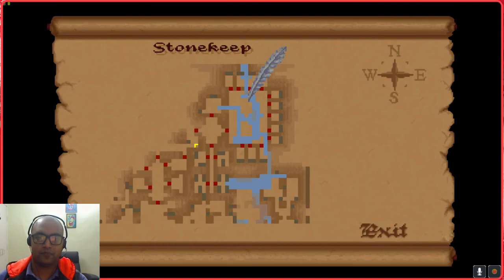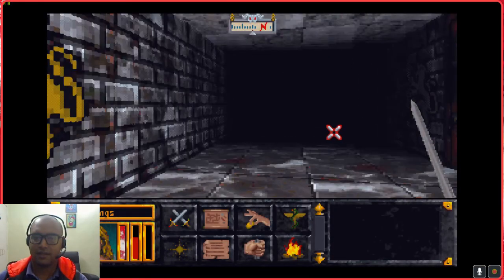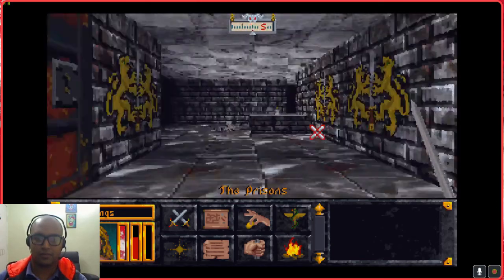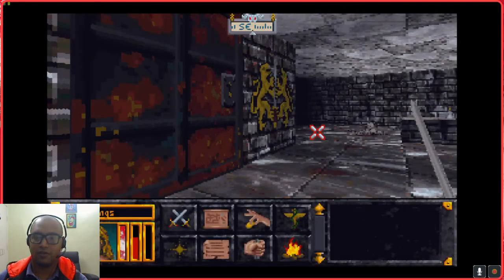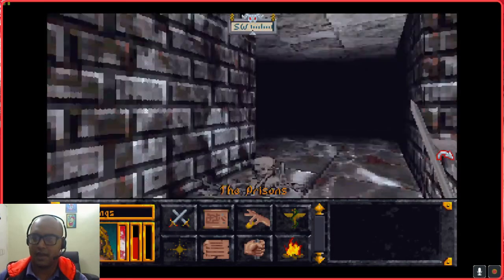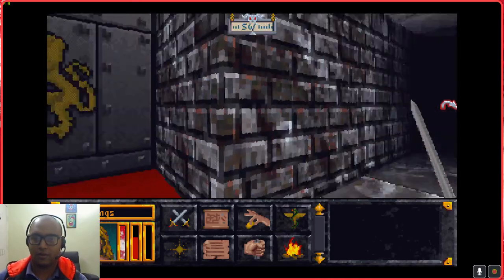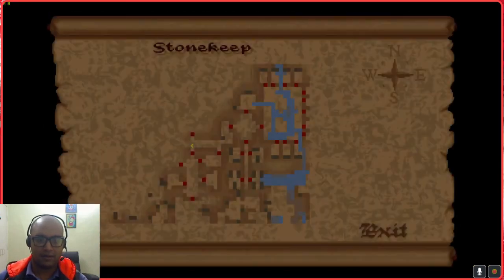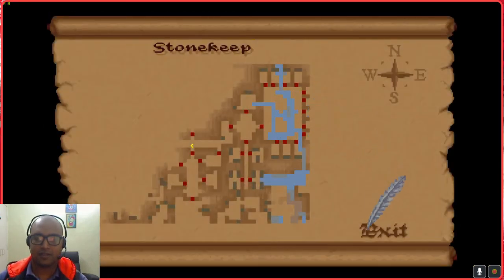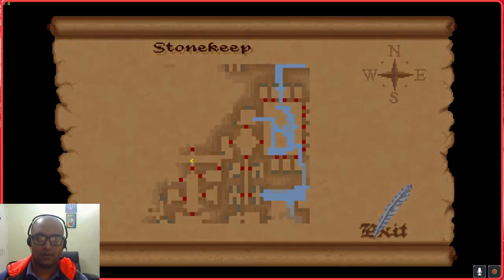I can't really see much loot here. These are the prisons. I came through the prisons, took a swim in the water, and came through the prisons again. I just have to wonder who exactly thought it was a good idea to keep the prisons right next to the water, where the prisoners could just swim out. But I digress.